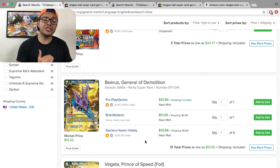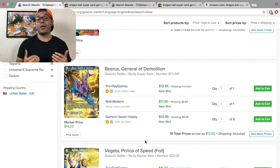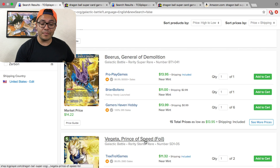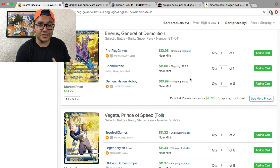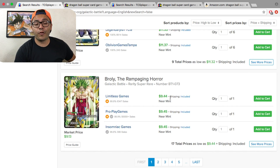On to actual single card prices: Beerus General Demolition is $13.95. A lot of these prices are going to fluctuate because the new box was just announced and new card sets are being released. If you're trying to make a strong Goku/Vegeta deck, Beerus General Demolition is about $13-14 with shipping. Vegeta Prince of Speed — if you want the foil version it's more, but the common is about $4. The super rare is $9.44 compared to the special rare at $34.